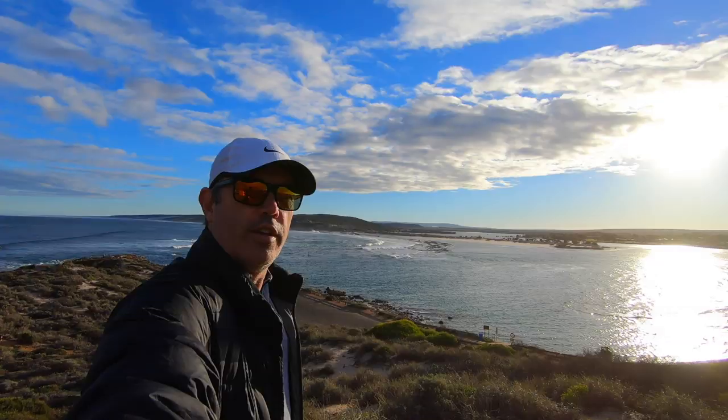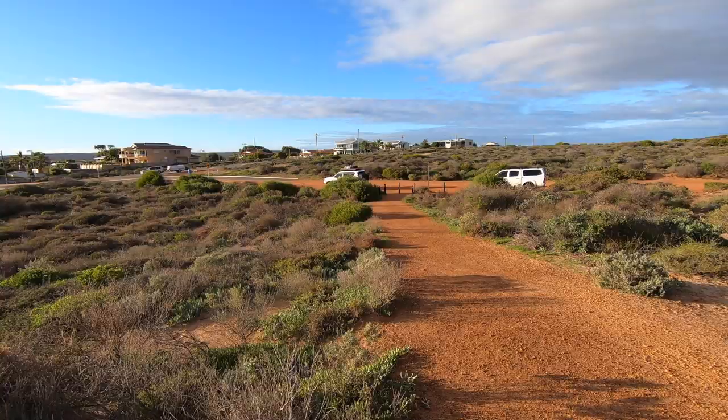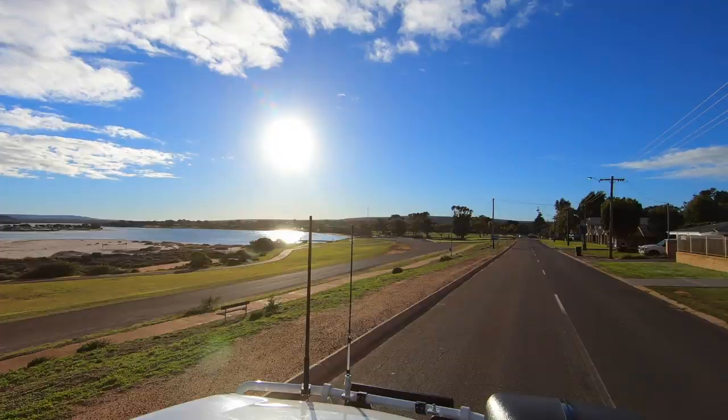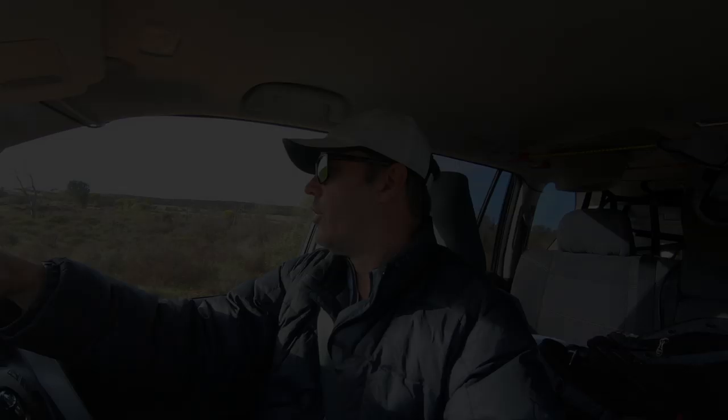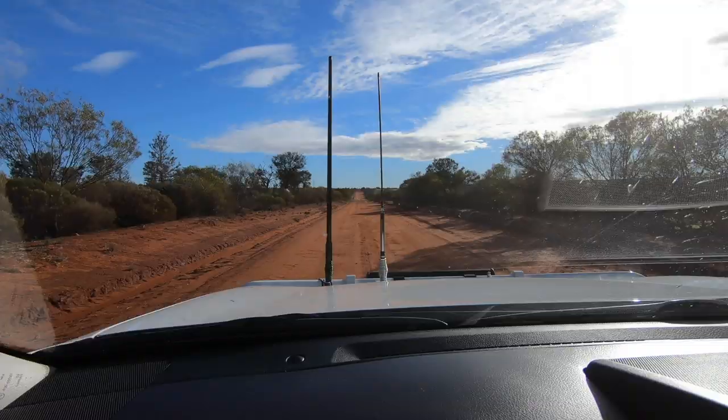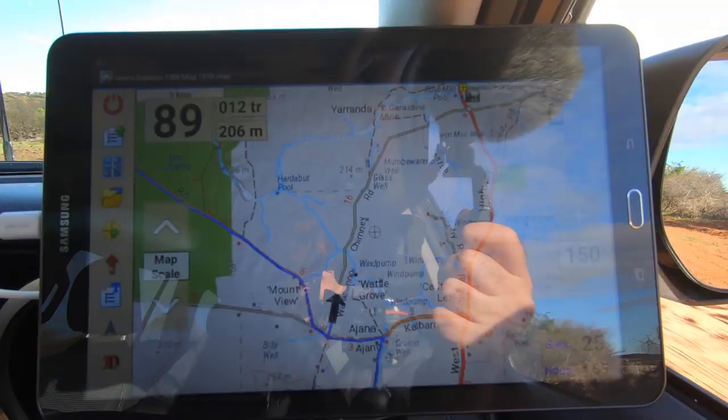Straight across there to the horizon is Shark Bay — can't quite see it — and this is the town of Kalbarri. We've just turned off the Kalbarri-Ajana road. Down here is two things: an old lead smelter built into a hill, and a lead mine right on the edge of the Murchison River. We'll go take a look at the smelter and then try to find the mine.